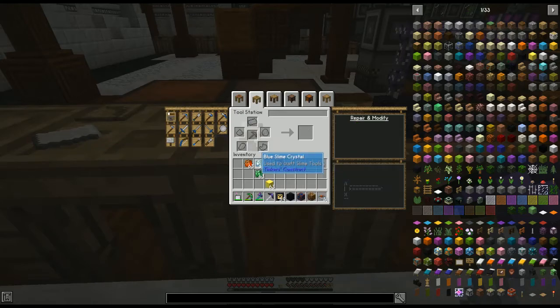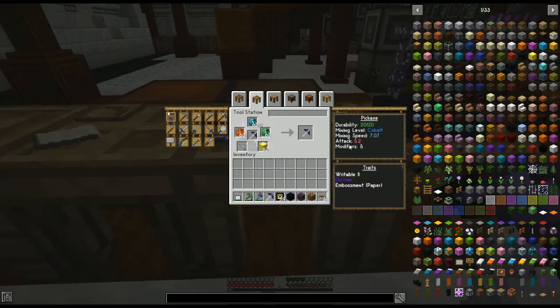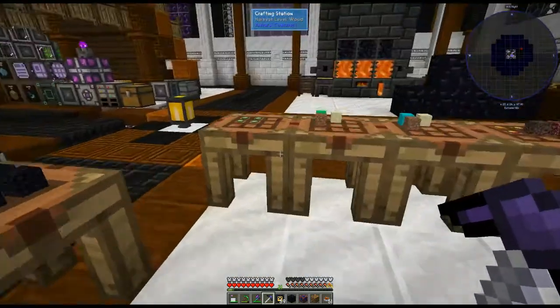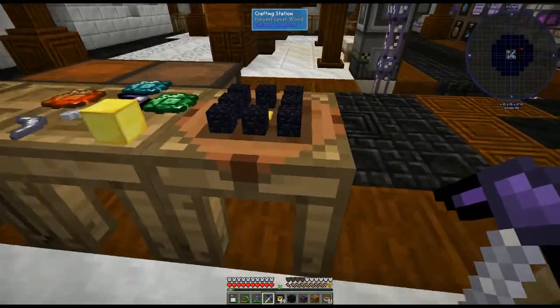What we're going to do is create these crystals and combine them with gold and a paper pickaxe head, because it's going to emboss the tool with extra traits. When we emboss it that way, it gives us five modifiers total, which is what we need.